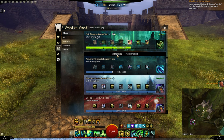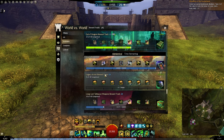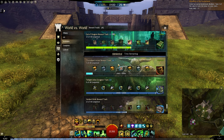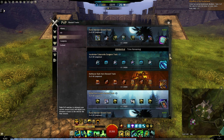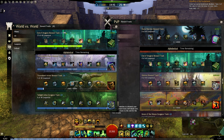The reward tracks are sorted in alphabetical order. The first one that gives stat-selectable gear is the Crystal Desert reward track — you get a box at the end with stat-selectable gear, and it is available automatically if you have the Path of Fire expansion. The next one is the Legacy Armor reward track, and then we also have the Triumphant Armor reward track. You can also get the Crystal Desert and Legacy Armor reward tracks from PvP. Triumphant Armor is only available in WvW, and Glorious Armor is only available in PvP.